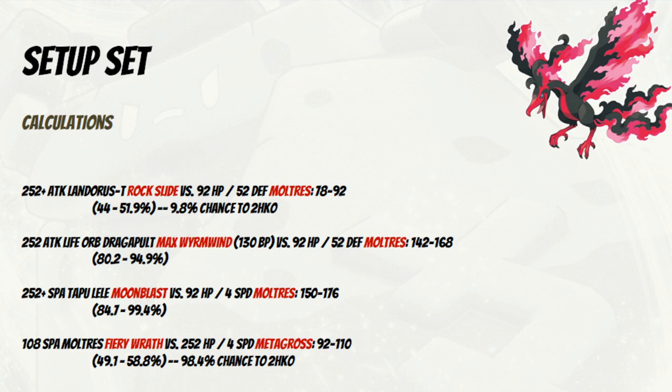This spread is a little less bulky than the Adrenaline Orb one, so the Rock Slide from Landorus has a higher chance to two-hit KO us. We do still survive the Life Orb Max Wyrmwind from Dragapult, and the Modest Moonblast from Tapu Lele — but only just. And there again is the Metagross calculation: a +2 Fiery Wrath should one-shot a max HP Metagross, or at worst be a clean two-hit KO.